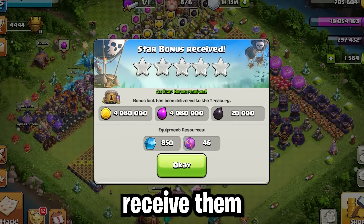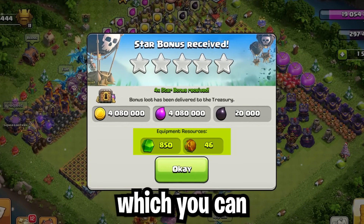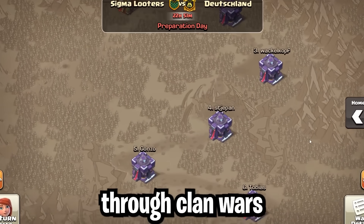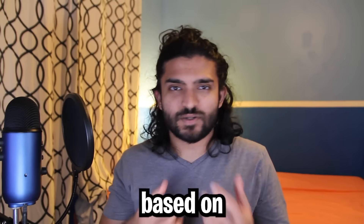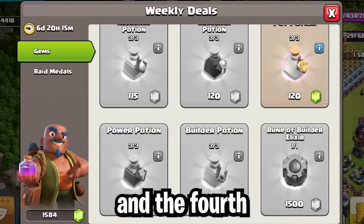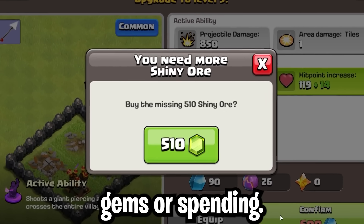The first way is to receive them through the star bonuses, which you can receive up to once per day. The second way is through clan wars and your attacks in clan wars, based on the war weight. The third way is through the trader's market, and the fourth is through gems or spending real life money.